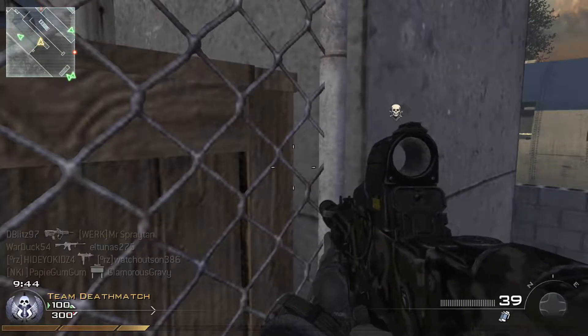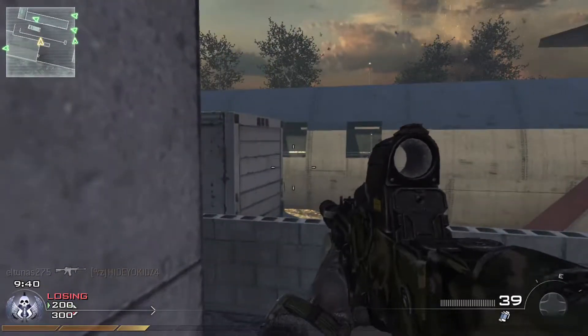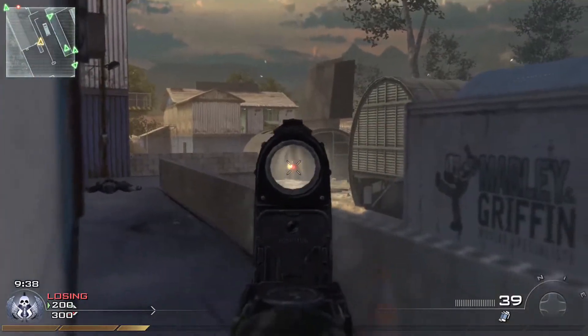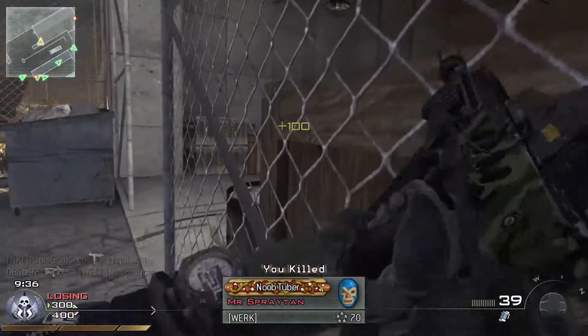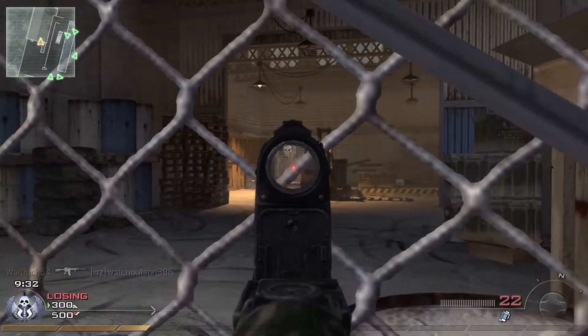Hey guys, it's your boy D-Blitz here with another game plan. Today I got a team deathmatch on Scrapyard, and I'm using the TAR-21 with red dot and suppressor. My perks are Bling, Stopping Power, and Ninja.